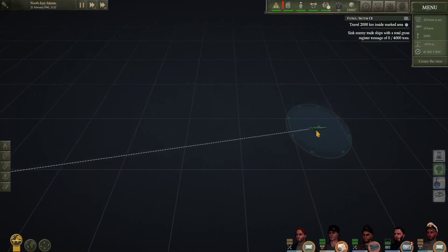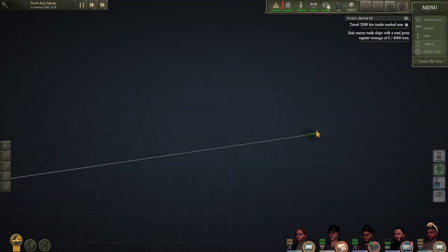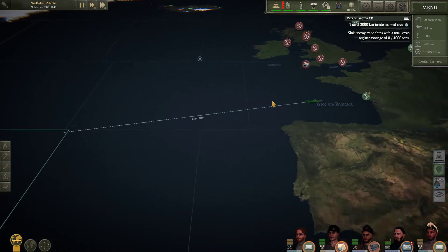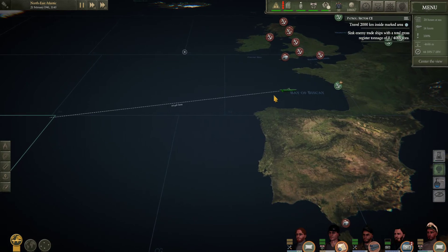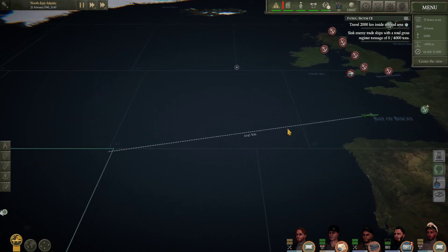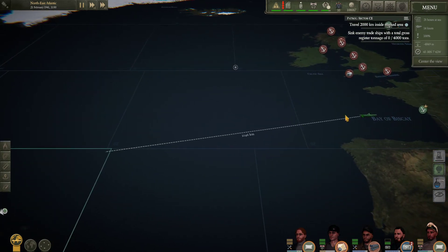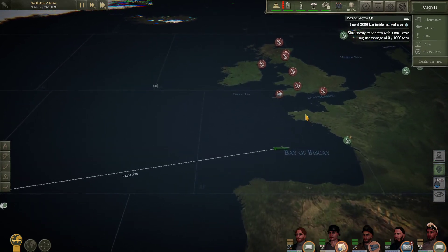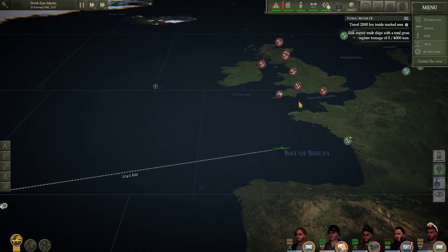Maybe later on in the campaign things will change, but right now we're in 1941, and everything's going pretty easy for the German submarines. Later on and not so well — the British and Americans started bringing out a lot more radar equipment.